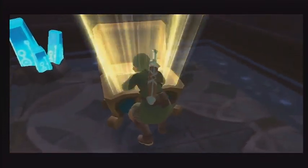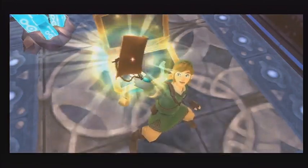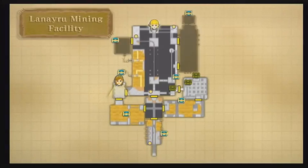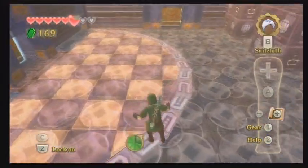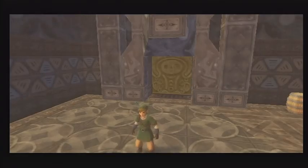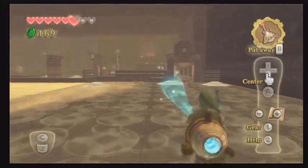Let's go ahead and grab the dungeon map. We're almost done with this video — we're just going to enter the next room, which is the central hub room I've been mentioning. There'll be a button we can stand on to open a gate and create another shortcut, and that's going to be the end of this video. Thank you everybody for watching, I hope you enjoyed it — don't forget to subscribe. I have plenty more Skyward Sword to send your way.